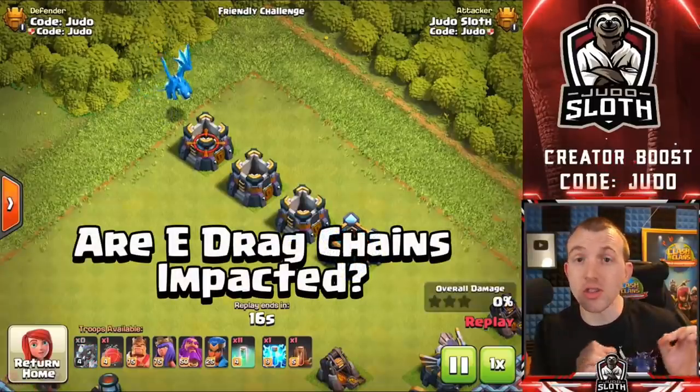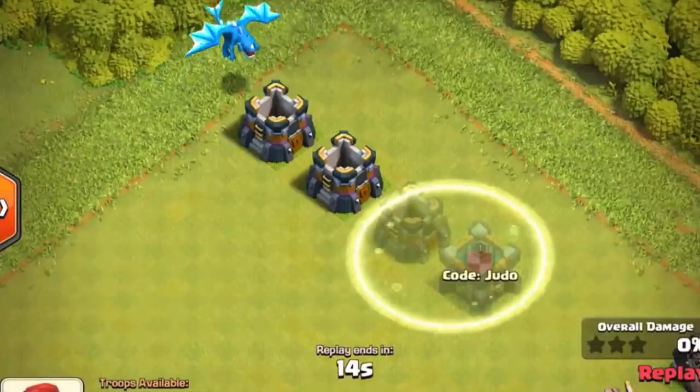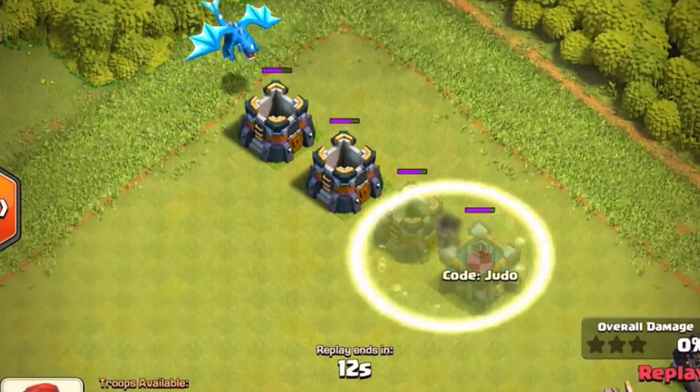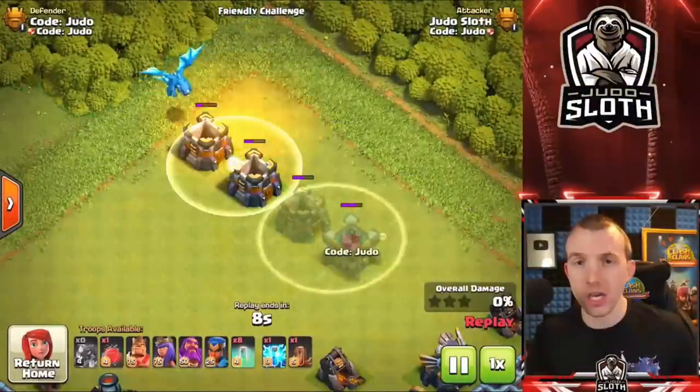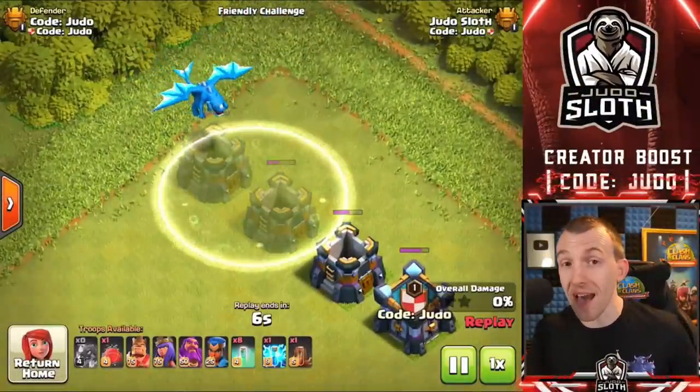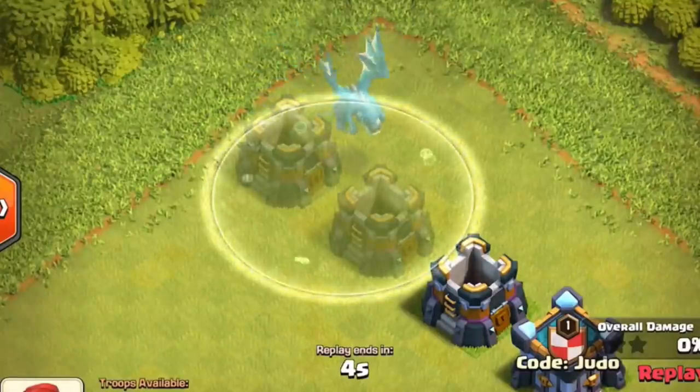Does the invisibility spell have an impact on the E-Drag chain? It does not. The building is still there, so it will chain to it. The only way it would have an impact is if you made the initial building that the E-Drag was targeting invisible — it would then cause the E-Drag to retarget, but the chain will still hit the building.